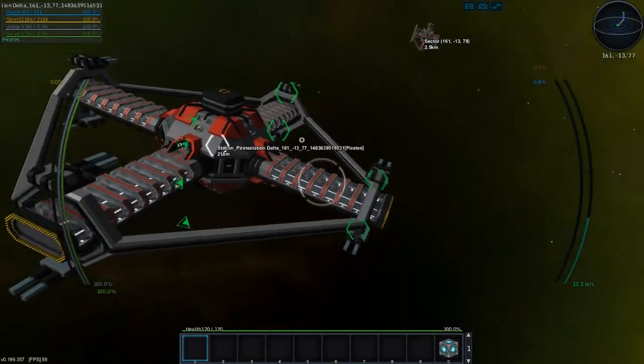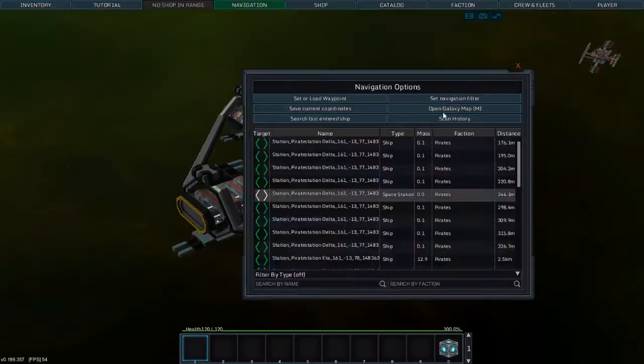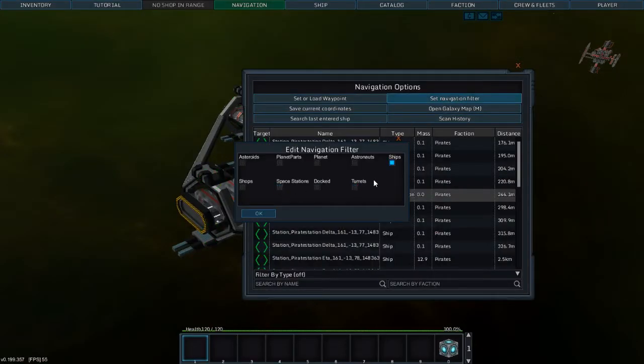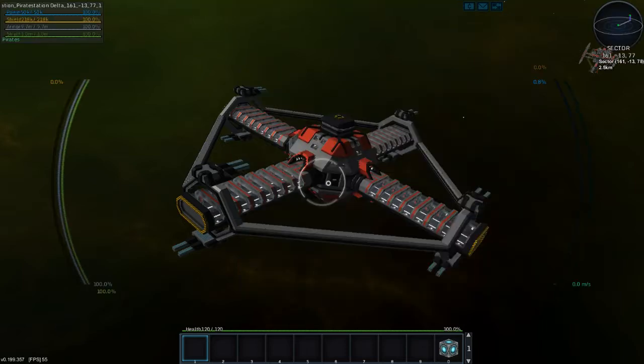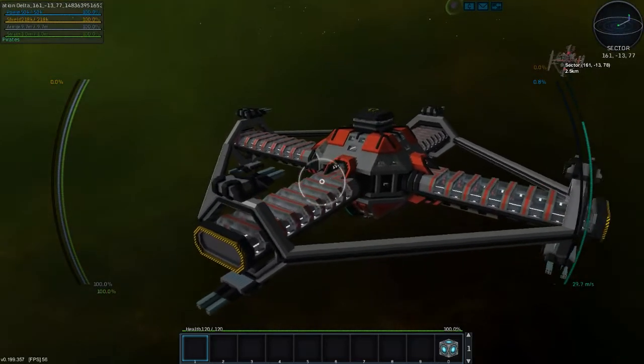I have turrets turned on, so you can see the turrets there. And this has two, four, six, eight turrets. We are going to hit every wrong button on the keyboard, and now we are going to go have a tour of the Delta station.